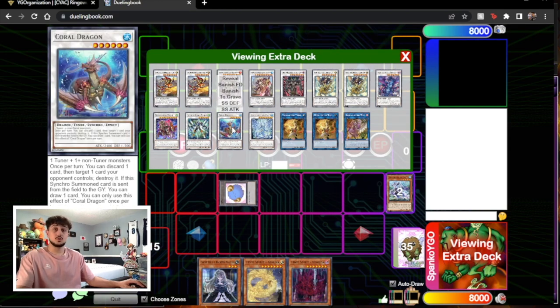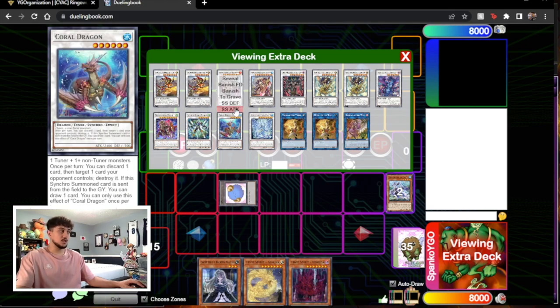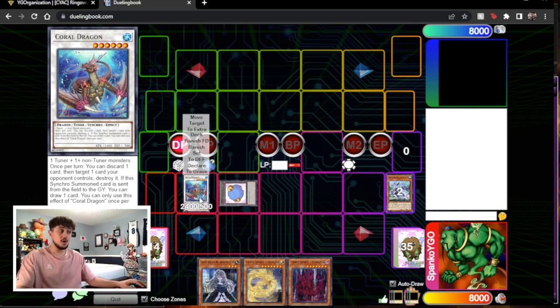What level 6 options do you have? You can imagine a Coral Dragon or something like Stardust Charge Warrior. Let's say we go into Coral Dragon — going second it's kind of a board breaker. You can discard a card to pop a card your opponent controls, and if this card is sent to the graveyard you can draw a card. So that's one option for you.